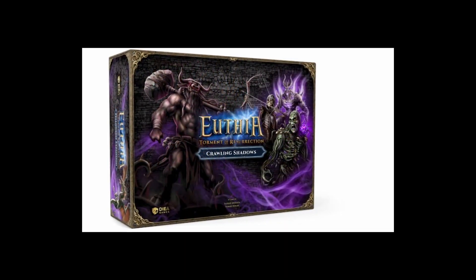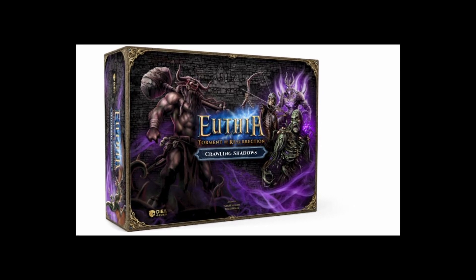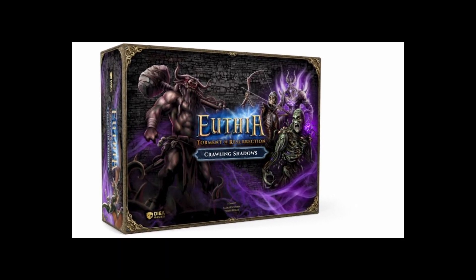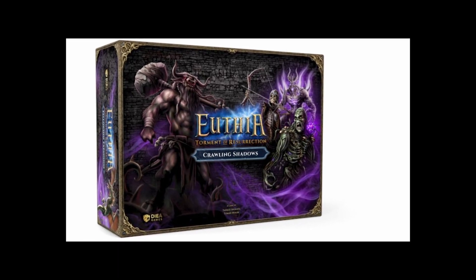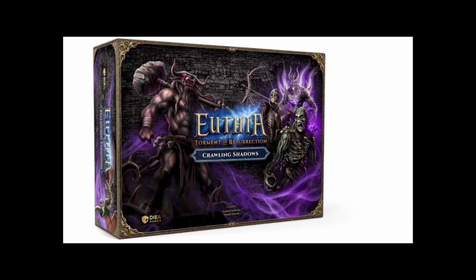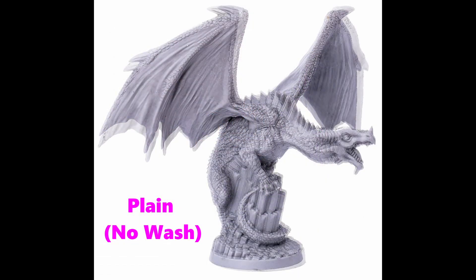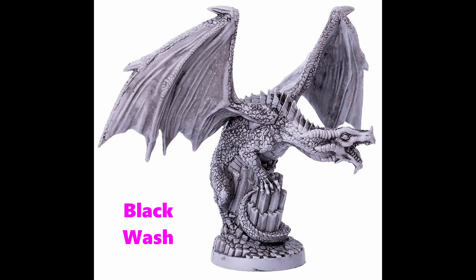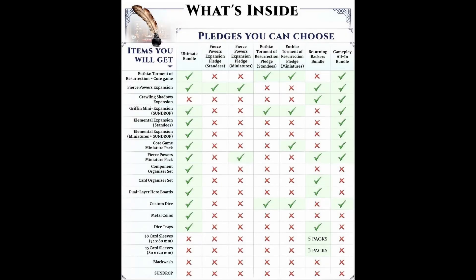I find it odd they didn't include the Crawling Shadows expansion with the ultimate bundle, and I wonder if its omission is to help reduce the sticker shock for the all-in dive. Honestly, if you're getting that bundle, you'll likely want the Crawling Shadows as well — it's the expansion in this campaign that I'm most excited for. The biggest thing to keep in mind is that none of these bundles get you the sundrop or blackwash on the minis for the core or Fierce Powers. If you want this option, you need to grab them from the add-on section. If you're having trouble figuring out which pledge is for you, you can find a what's inside chart on the campaign page that may help you out.